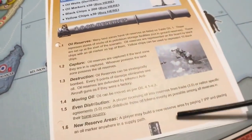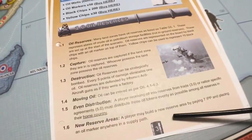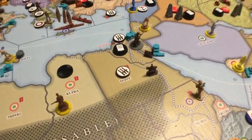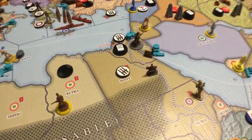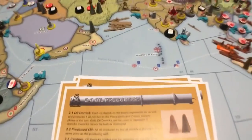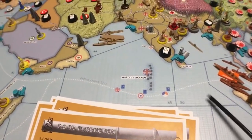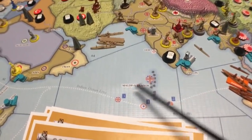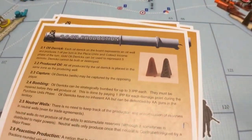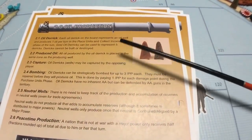New reserve areas — a player may build a new reserve area by paying seven IPP and placing an oil reserve anywhere in a supply path. A supply path means you can trace it back to a major factory in your home country — tracing it through naval zones, going through naval bases if doing it with water, and through railroads. There are lots of rules on that which I'm not going through all of.